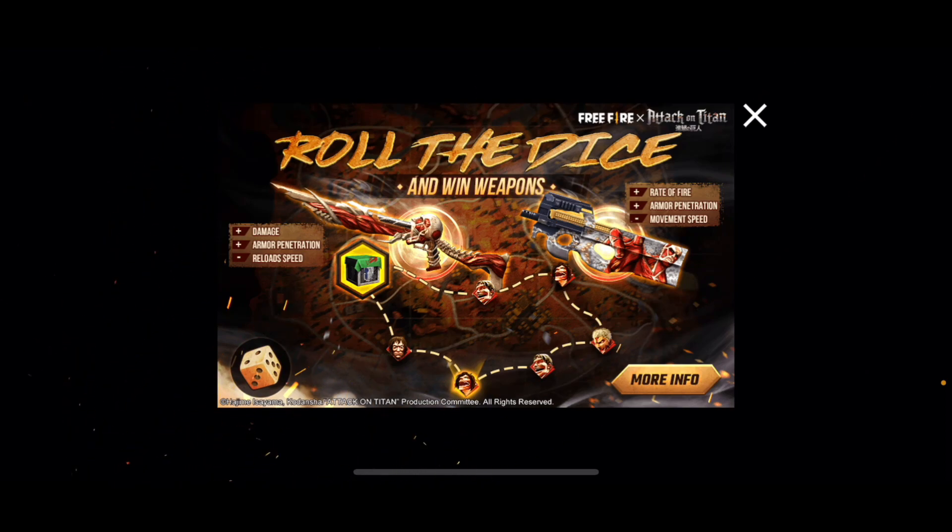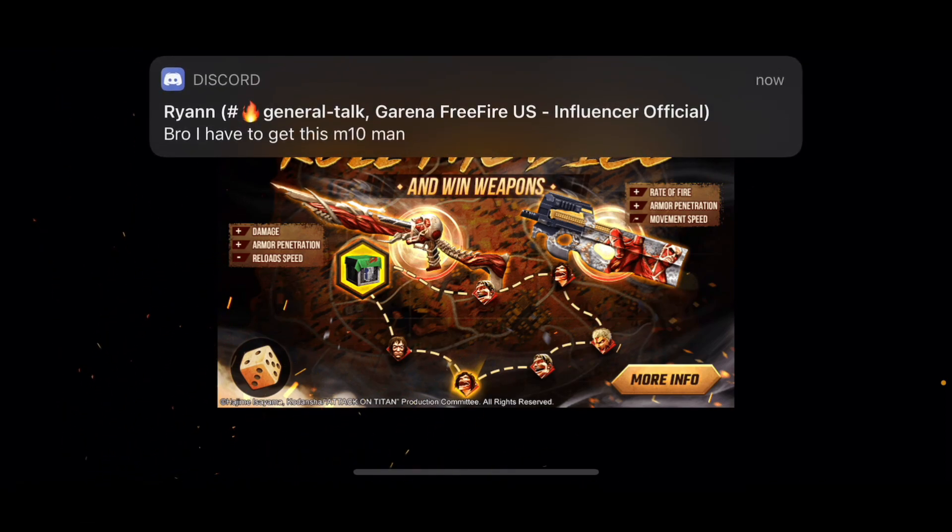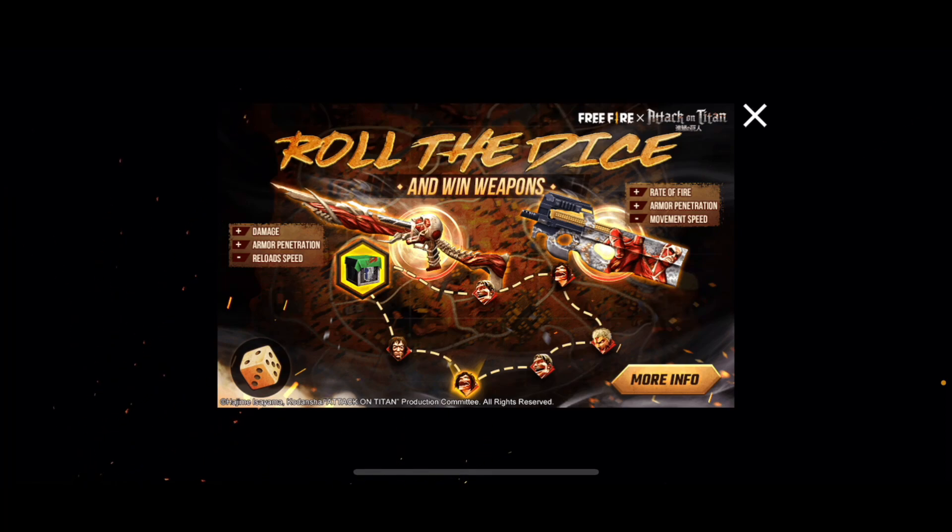So the stats right there — as you can see in the picture — it's one damage plus one armor penetration, plus one minus reload speed. And then for the P90 we got one rate of fire, one armor penetration as pluses, and one minus movement speed.